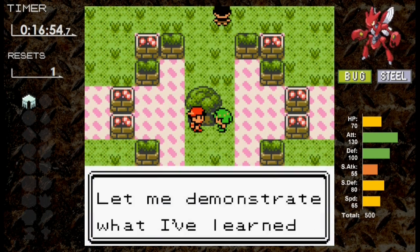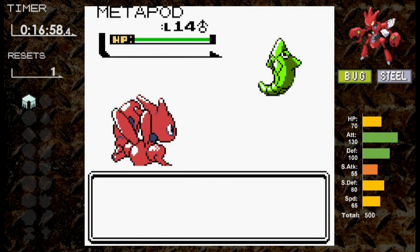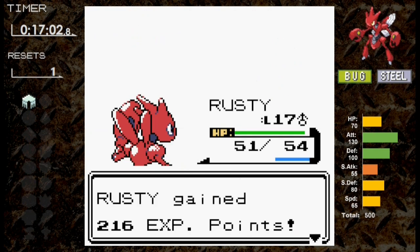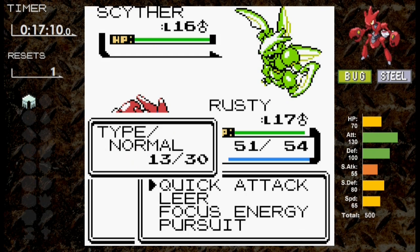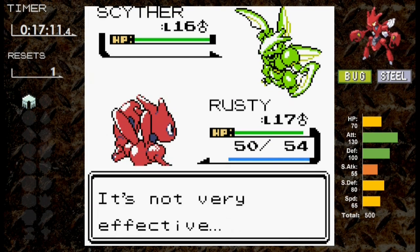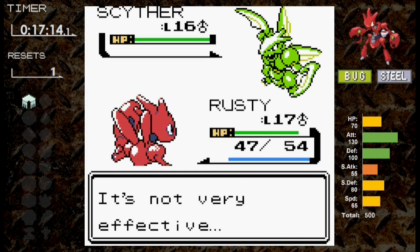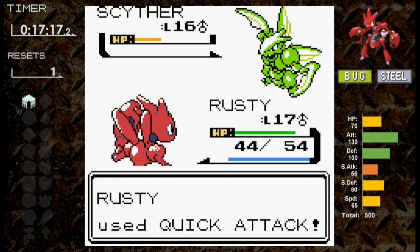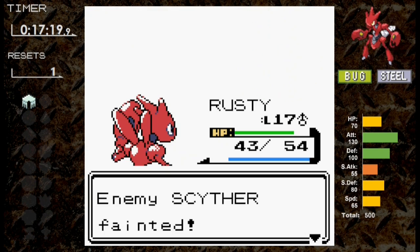Scizor has the same moves as Scyther did against Bugsy. Metapod is first — Quick Attack isn't enough to take it below half. It goes for String Shot then Tackle, and we take it out. Against Kakuna, I go for a Quick Attack and knock it out in two turns. I use Focus Energy on Scyther, but we're outsped by Fury Cutter. We're quad resistant to Bug though, so not too worried. Scyther's Quick Attack hits first with its higher speed, but our Quick Attack is a critical. One more Quick Attack takes Bugsy out.